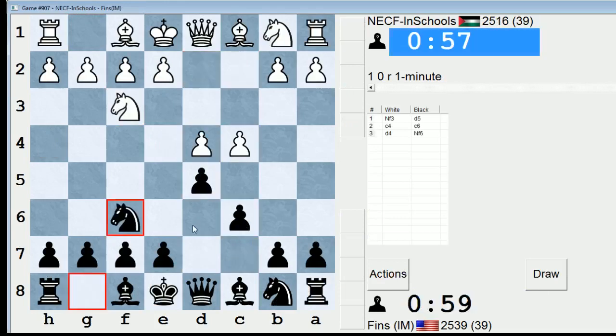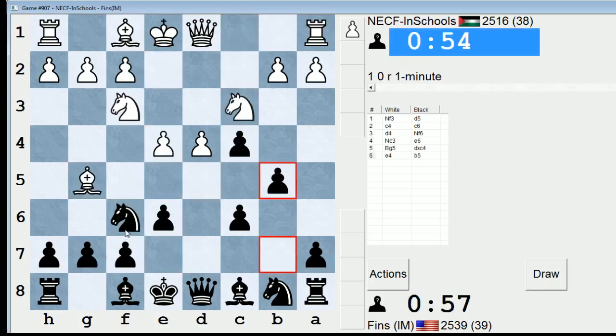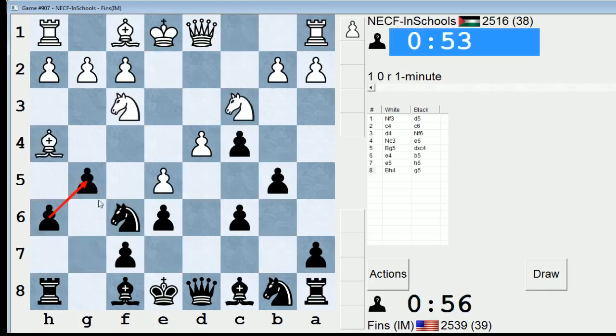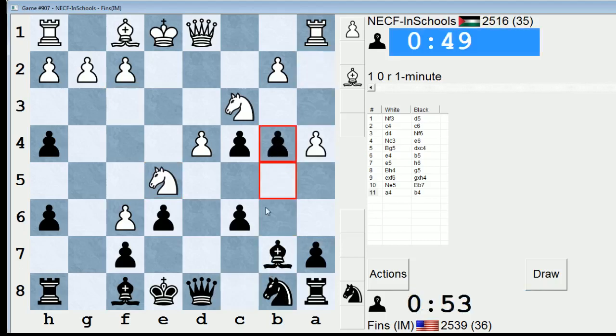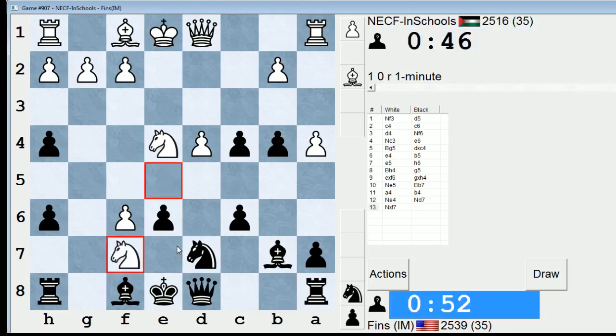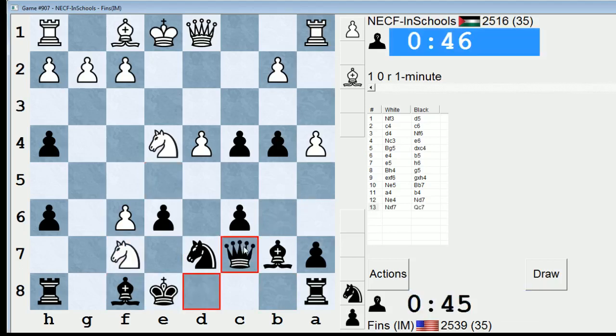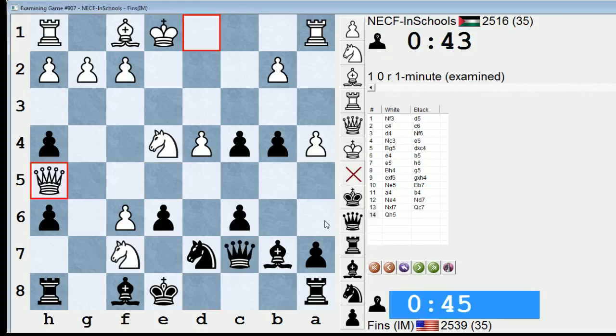Let's see if we get another exchange Slav or something sharp this time around. This line, this variation. At e4 — I'm not too familiar with this one. He can do that, can't he? It's not good for me. I think I should take on f6 quicker in this line. Because here I'm just busted. I'm just going to resign. My position was awful.